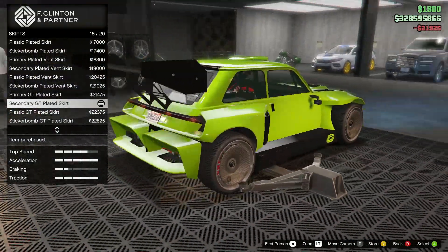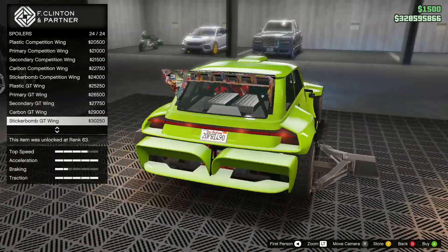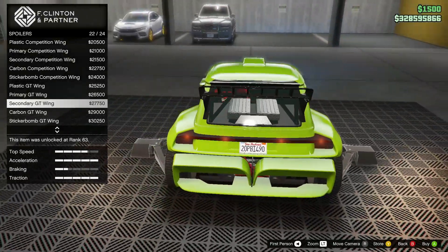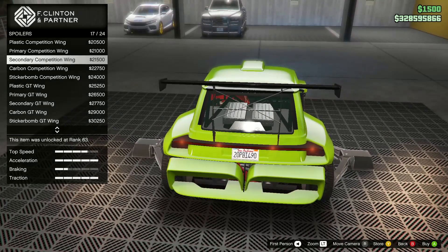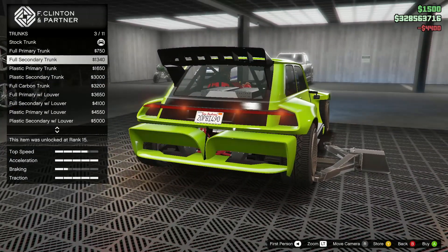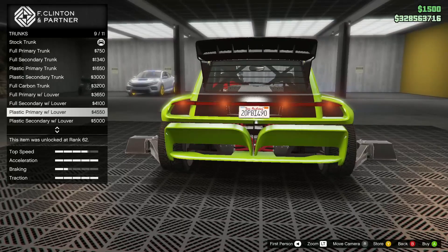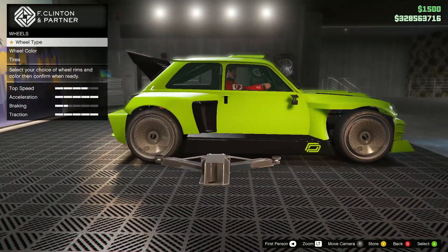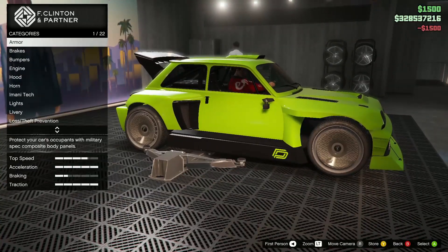I'm going to go with a secondary GT plated skirt. For the spoilers — I'm going to make it secondary. I can't decide, I like this one and I like this one. But I'm going to keep it real: I've used this wing on almost every other car I've owned. Pretty cool sun strips, but I'm not putting any on. Competition suspension. Let's check the trunk. I just realized the taillight is blinking — that's cool. I'm going to keep it stock. I'm going to keep the wheel stock as well, except for the tires. And light smoke window tints. And that seems to wrap it up.